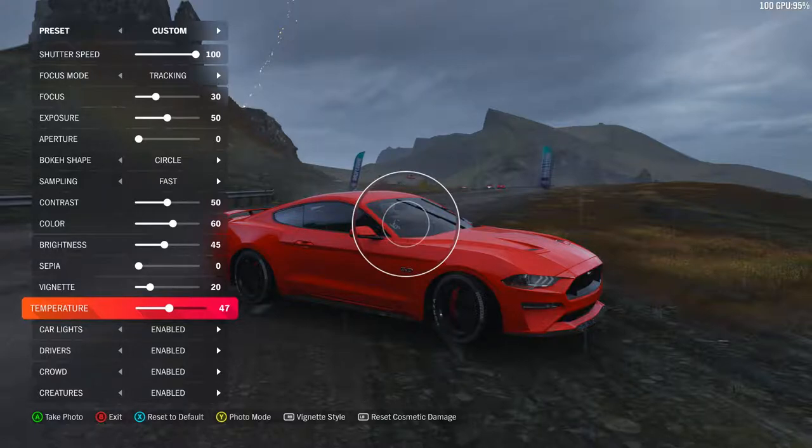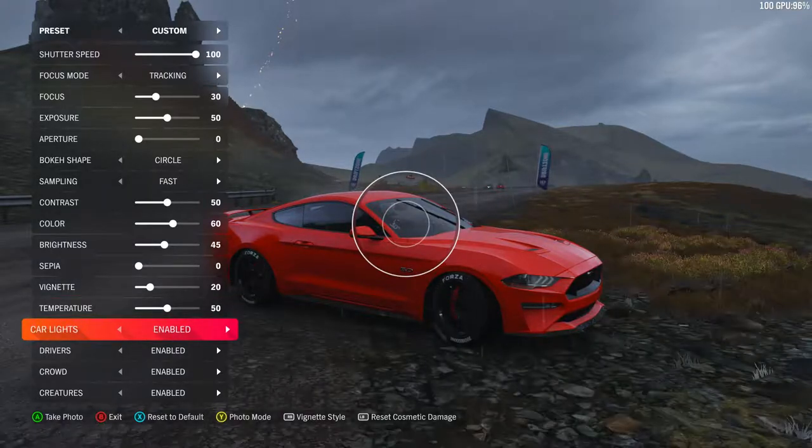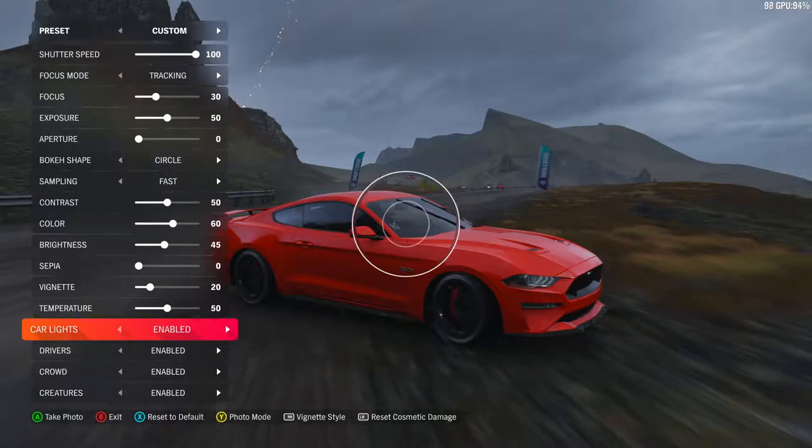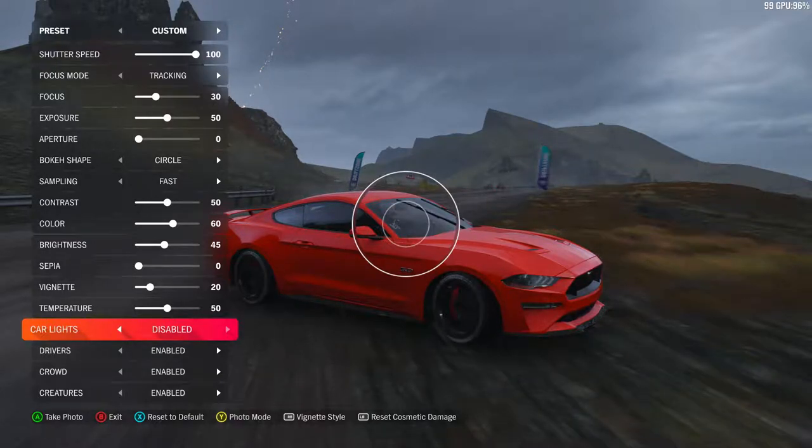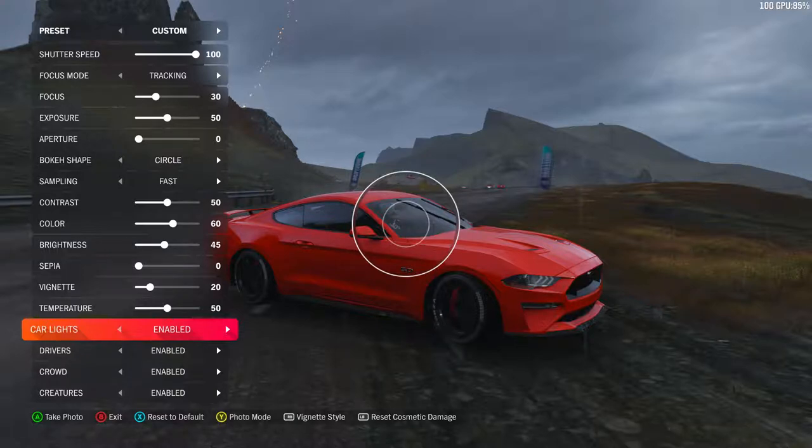These settings are kind of new I think — car lights. If you look at the Mustang, you can see I'm turning the lights on and off. At night this could make a difference; if your car is facing the camera but you don't want the car's lights blinding you, you can turn them off. But you'll have to bump up the exposure so you can see the car without the lights on, and you might need to adjust the contrast — having too much contrast with high exposure could look odd.